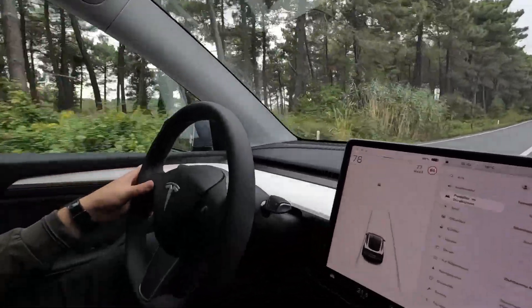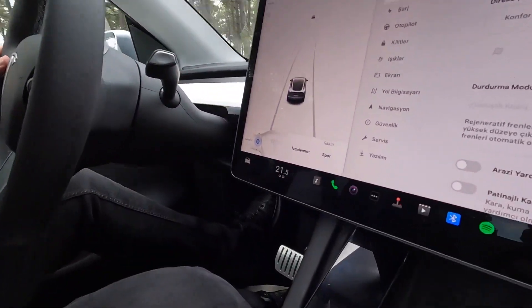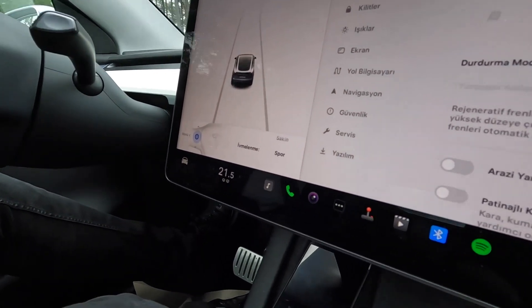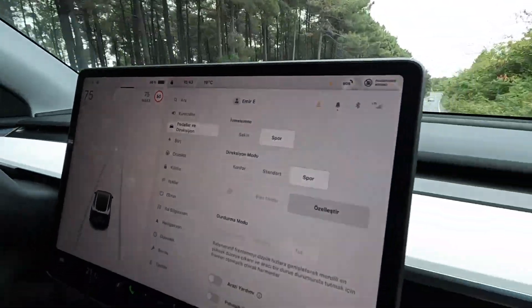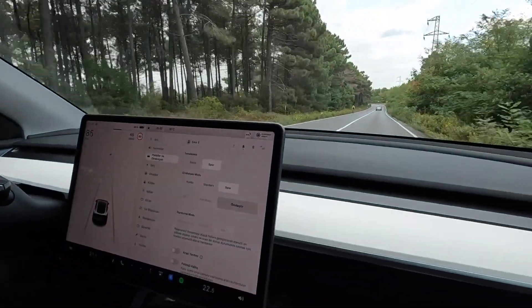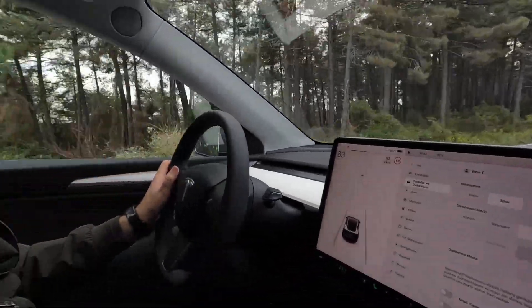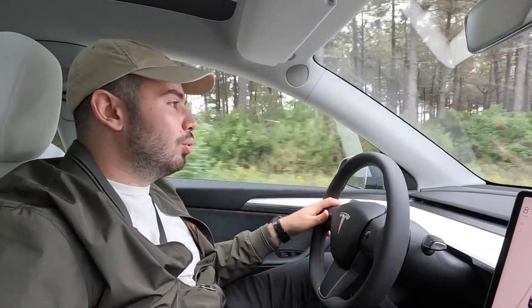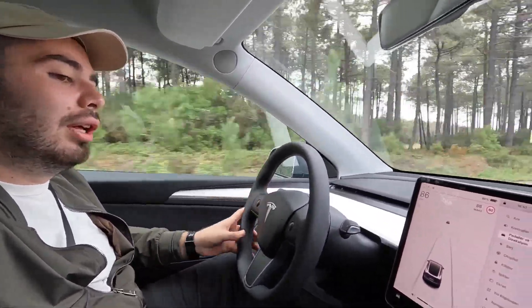Şuradaki tuş normalde çok fonksiyonlu. Şu ivmelenme moduna atalım - sakin ya da spor böyle. Bunun arasında basılı tutuktan sonra oynayabiliyorum. Genelde araba hep sporda zaten, ivmelenme sakin. Basmadıkça sorun olmadığı için hep arabayı böyle normal modla kullanıyorum - spor ama PIS modunu almıyorum çok. Direksiyon da hep konforla, genel olarak.